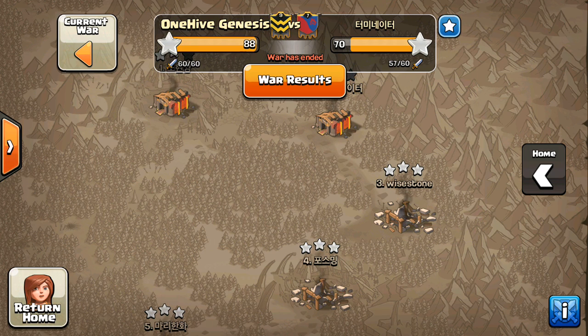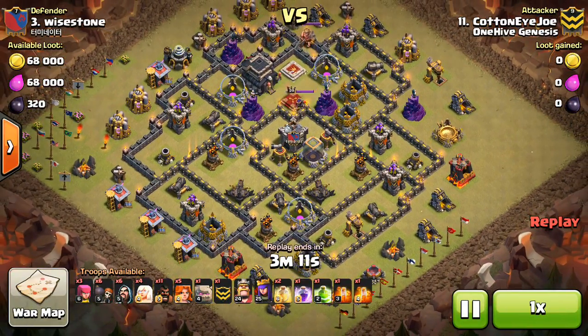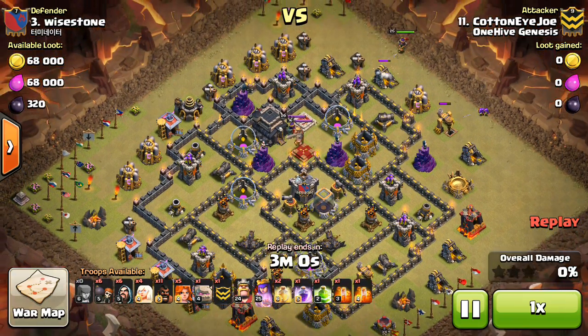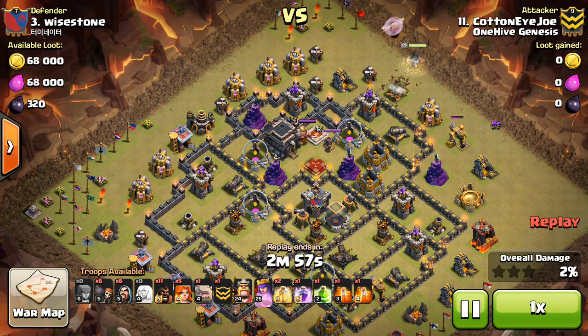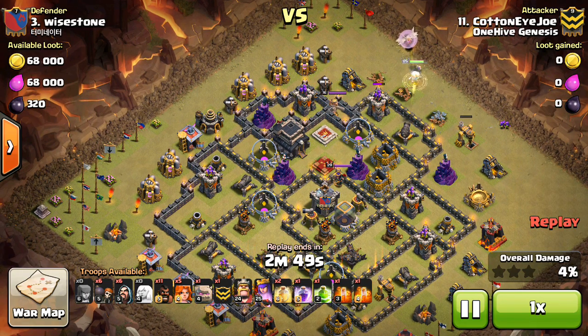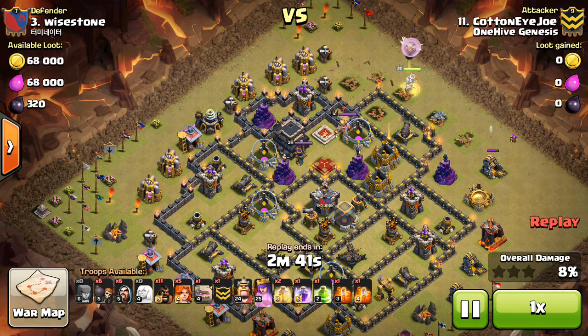We're going to take a look at number three — Cotton Eye Joe. This is probably the best Town Hall 9 base they had. It's an anti-three, which is what we're used to seeing in the arranged wars, so it's good to see some of these in just the normal wars — good practice and always fun to go against. So we're looking at Cotton Eye Joe bringing a GoVaHo with a queen walk. Obviously going to get in there with the queen, trying to make her go up top by funneling with those archers, and then take out the enemy king along the way. So you can see he takes out that king.